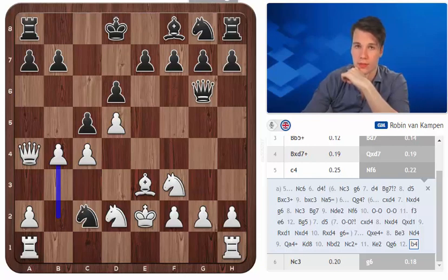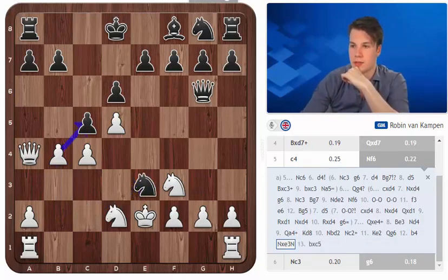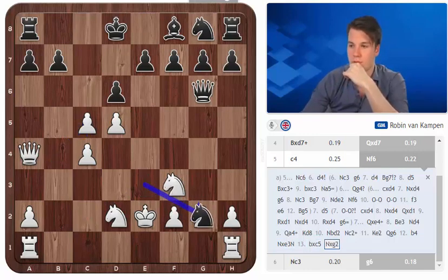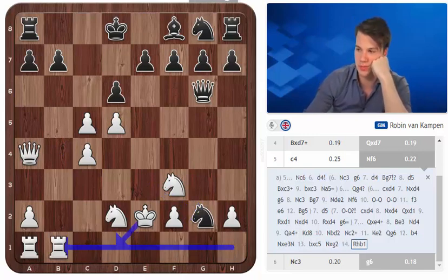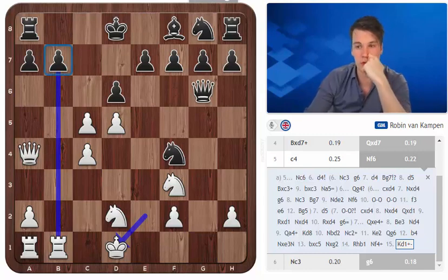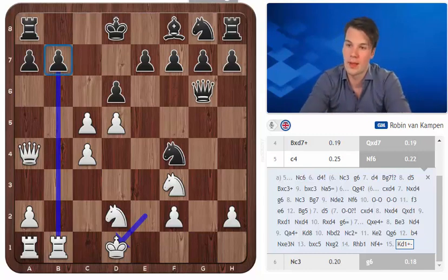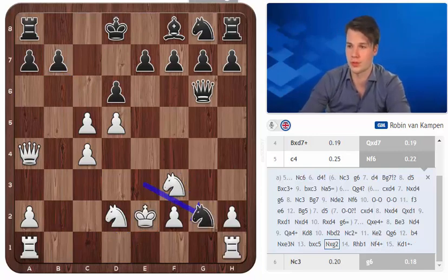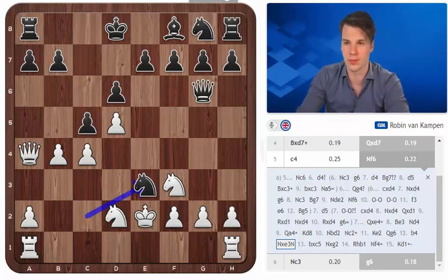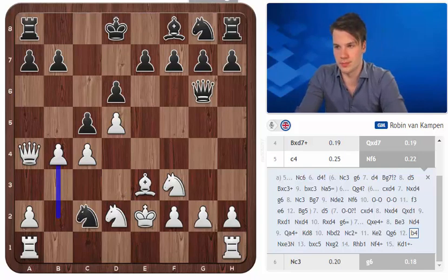One of the ways for black to play here would be Nxe3 and here we go bxc5 - it's an important move. If black takes on g2 we go Rhb1 and then we hide our king on d1 after a potential check, and it's not going to be checkmate because we've got g1 covered. So there's not much black can do against our king and next we're going to be able to take on b7, leading to a mating position. This is just one of those little crazy lines you've got to know about, but it's so bad for black that it's really worth just allowing it.